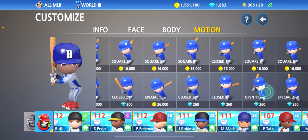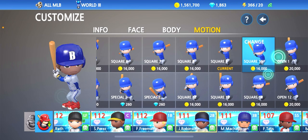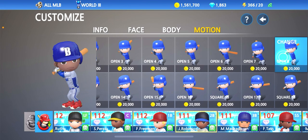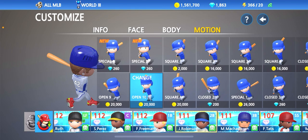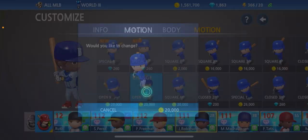Jackie Robinson had an open batting stance with his hands high up with the bat, so let's see what we can find for him — something like this, maybe more closed a little bit. He definitely held a high bat. I kind of like this one for him. Actually, this one might be perfect — he did kind of lean forward towards the pitcher and held his bat back a little bit. I think we're going to go with the open 10.